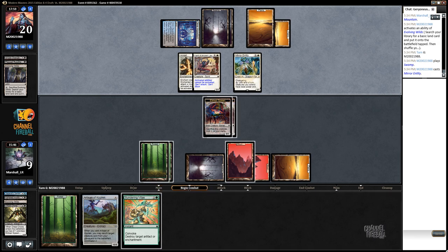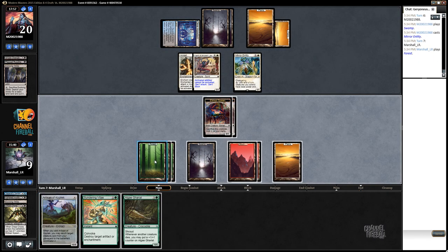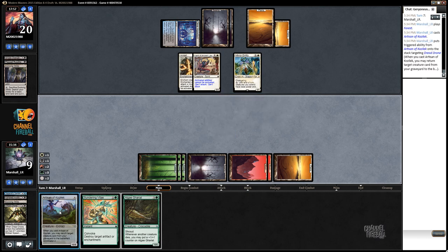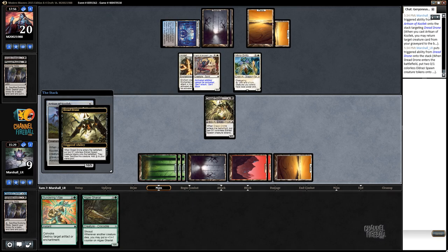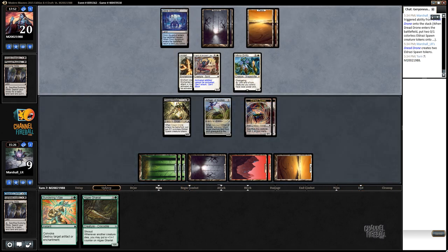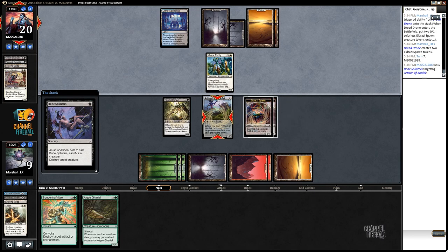Mirror Entity - alright, because that's not just super annoying. Algae Gorral - should I be greedy? No. There we go. Alright, blockers up. This card's so good. Bone Splinters that thing away.